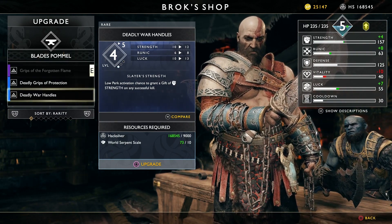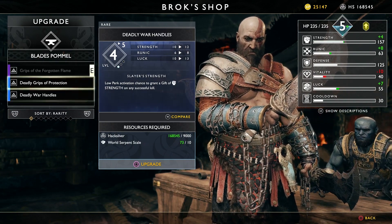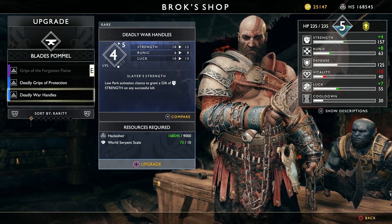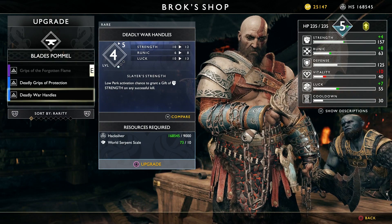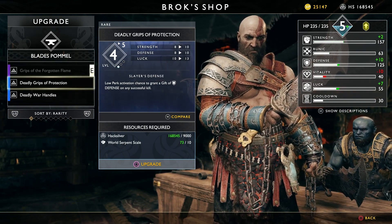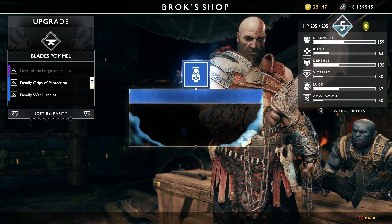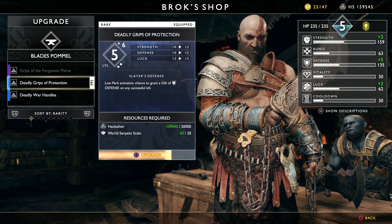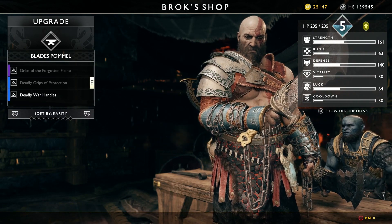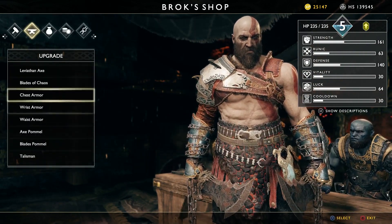Defense on a kill or strength on a kill. I've been appreciating having a high defense. Let's keep pumping defense. Part of it is I just don't take a whole lot of damage, so I can just kind of eat hits. And then I'll work on the Forgotten Flame later. So the other one was Blades of Chaos — can't upgrade.